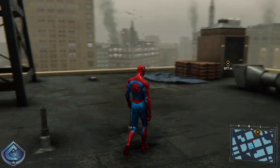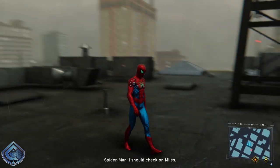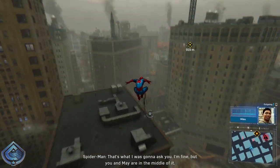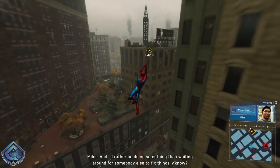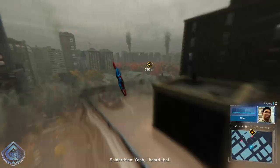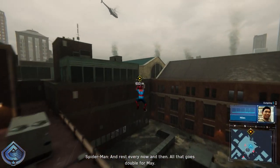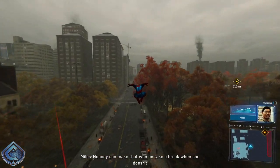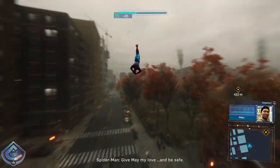Yeah, like I said, when you see it in game it just looks a lot more simpler than when you're viewing it in the menu. 'Hey Pete, you okay?' 'That's what I was going to ask you.' 'I'm fine, but you and May are in the middle of it.' 'We're busy, but people need help and I'd rather be doing something than waiting around for somebody else to fix things.' 'Yeah, I heard that. Just make sure you protect yourself — mask and gloves, and rest every now and then. All that goes double for May.' 'Nobody can make that woman take a break when she doesn't want to, but I'll do my best. Thanks Miles, give me my love, and be safe.'